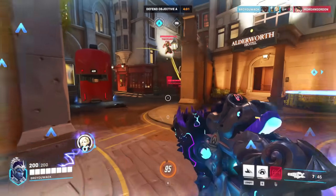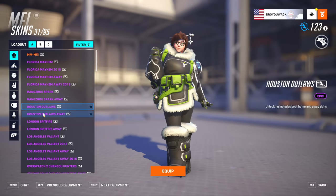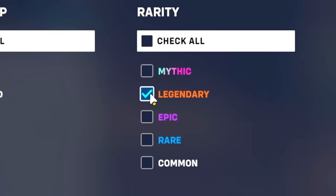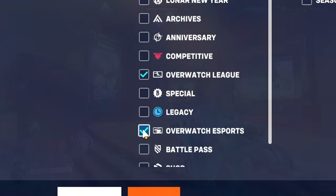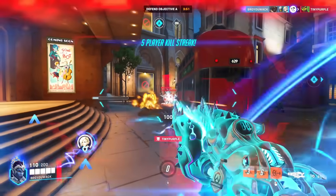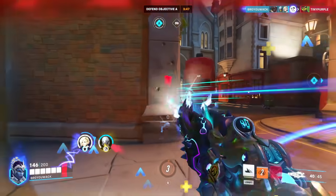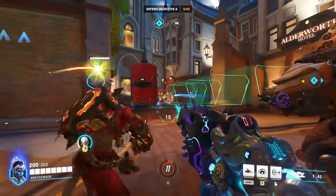Just to quickly clear up some possible confusion, we're not going to be looking at team Overwatch League skins — so like the Houston Outlaws skin, the Atlanta Reign, London Spitfire — those skins are not getting ranked. The skins that are getting ranked are under the Overwatch League and Overwatch Esports category of skins. And since Sword Journey's Warrior skin finally released and since the World Cup has taken place this week, I thought now would be the perfect time to look at the top 5 best skins that have released in the Overwatch League.